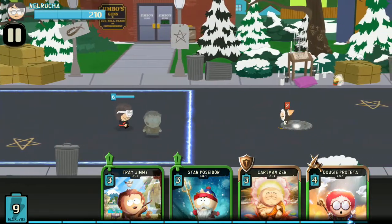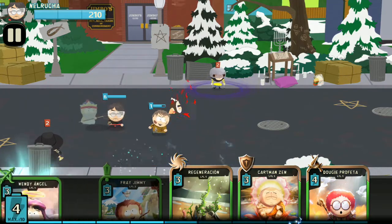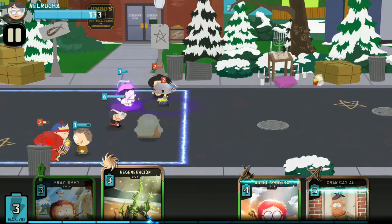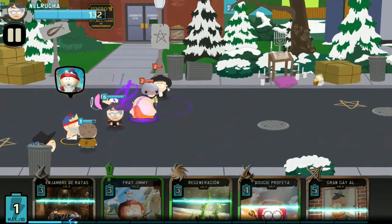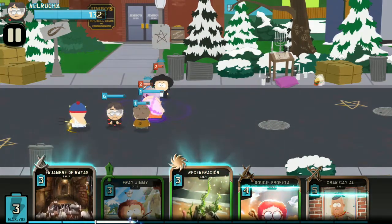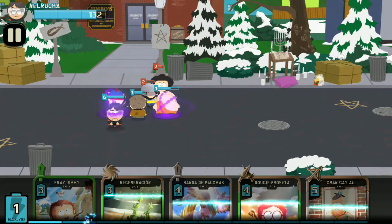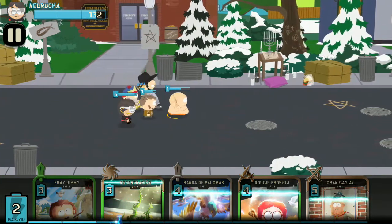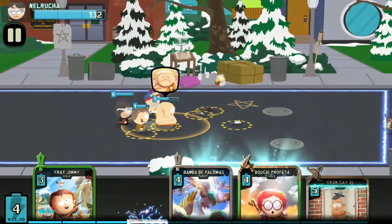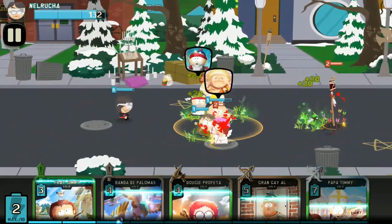Les voy a ir explicando cada una de las cartas porque son cartas nuevas que no hemos visto en el canal. Arrancamos con Cara de caca, Poseidón, y el ángel. Este modo de campaña es un poco alocado, aquí lo que se necesita es spamear cartas para poder obtener la victoria. Tenemos la carta de regeneración, que regenera la salud de nuestras tropas por 10 segundos.